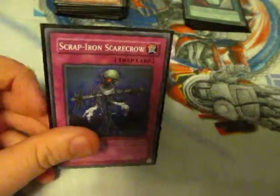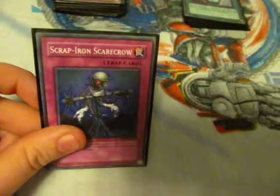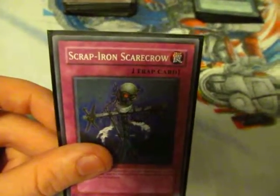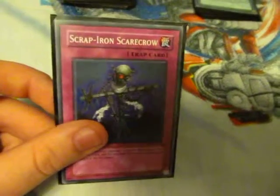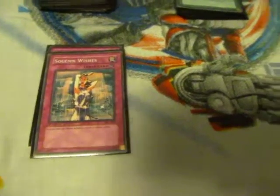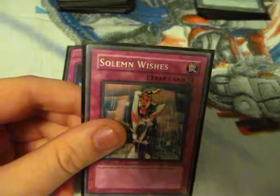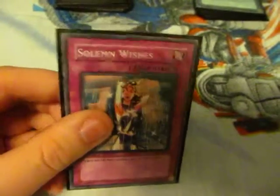Scrap Iron Scarecrow — in case you don't have a monster, or if you have a really good monster and maybe you're going to Synchro Summon or Fusion Summon or whatever the next turn, just negate the attack and place it back face down so you can use it again. It's good. But Someone's Wish — in case you're kind of low on life points, you know, draw one card, get 500 life points.